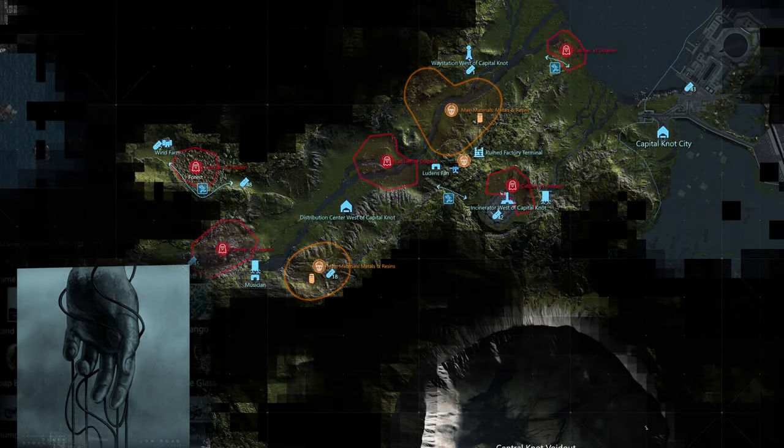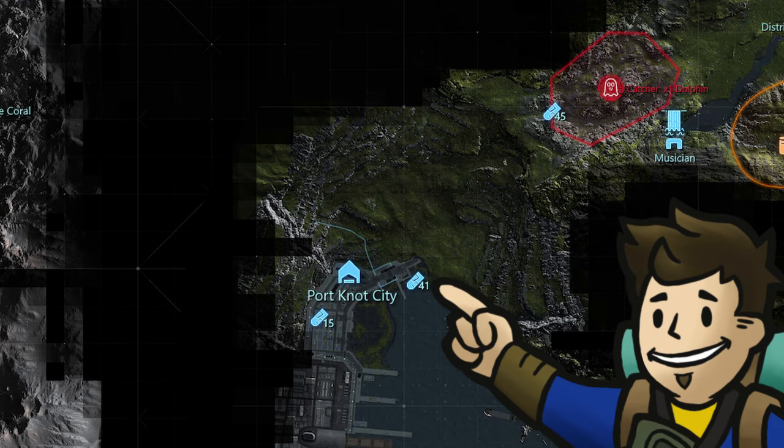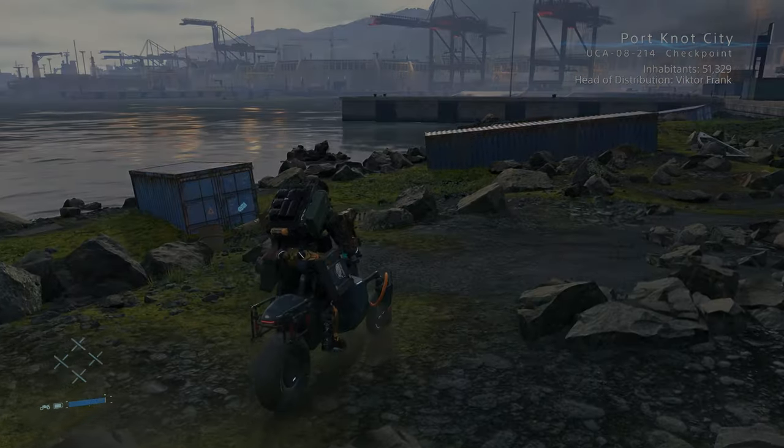The eighth one labeled Death Stranding/Low Roar is in full view of Port Knot City. Before you reach the street of Port Knot, off to the left will be some old school shipping containers. Right in front of one of these containers will be the memory chip.